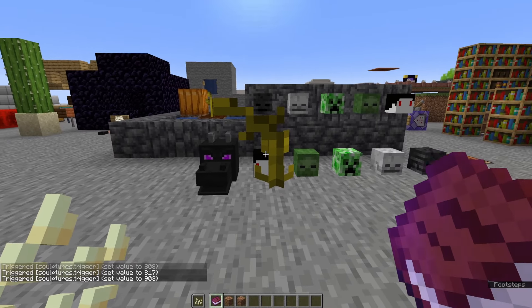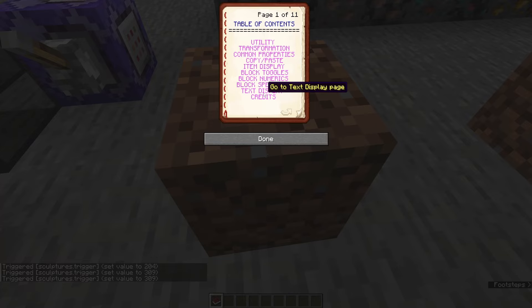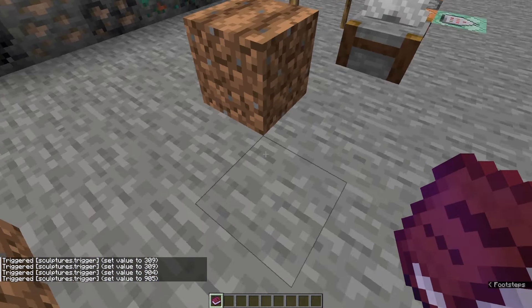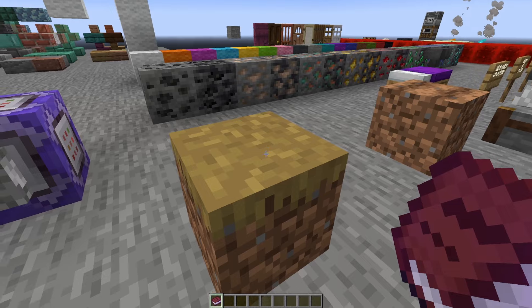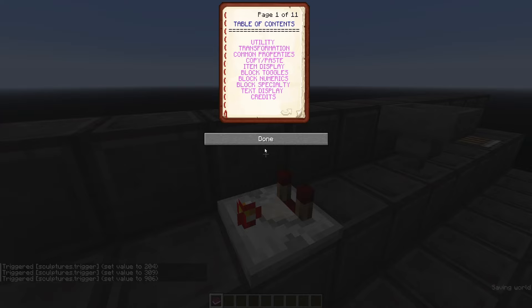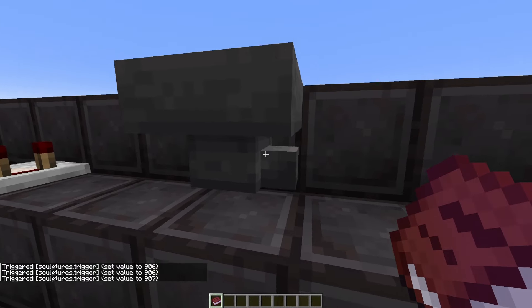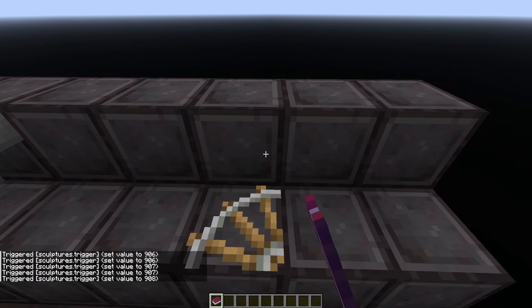In the block specialty page we also have the ability to change dirt into path blocks by choosing path, or farmland by choosing farmland. These normally aren't accessible as inventory items, so these toggles let us use them as displays. Farmland also has a moisture block state which we can set here. We have stuff for comparators to switch between subtract mode and compare mode, the ability to change hopper direction between sideways and vertical, and the ability to change whether rails are straight or curved.